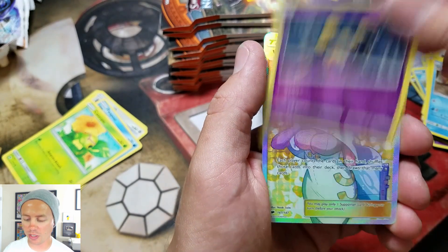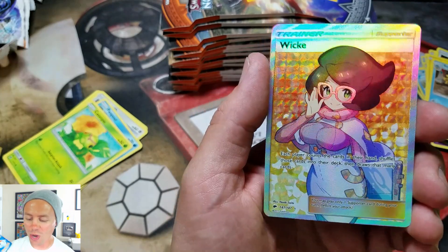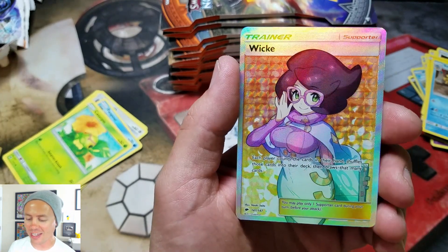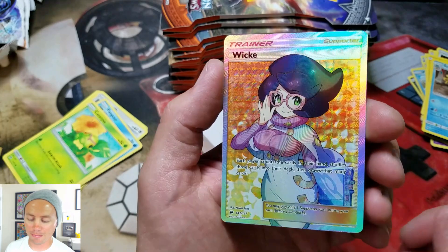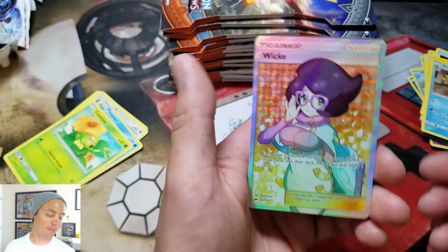Rotom Dex — it's a Viper reverse. Oh it is! Nice! Sweet! We're only about a minute, probably a minute and a half into this video and we get ourselves a full art Wicker. I think Wicky sounds better. My goodness gracious. Beautiful. Beautiful thing.